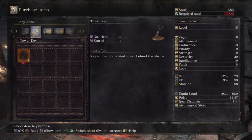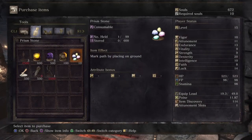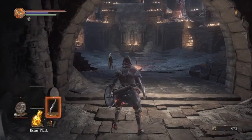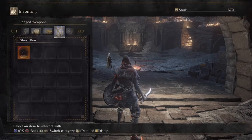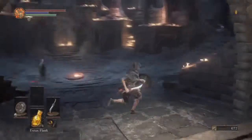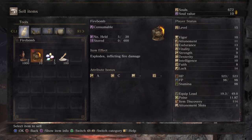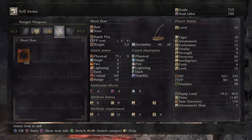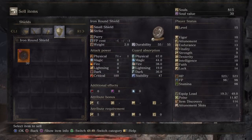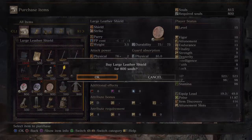We can get the first one for now, which is a Prism Stone. If we have any additional souls... okay, that's what I'm going to do — we're going to sell some stuff. Goodbye, Fire Bombs. And we're going to sell that broken straight sword because it's a piece of crap. Now we have enough to go ahead and buy that other item, which is the Large Leather Shield.